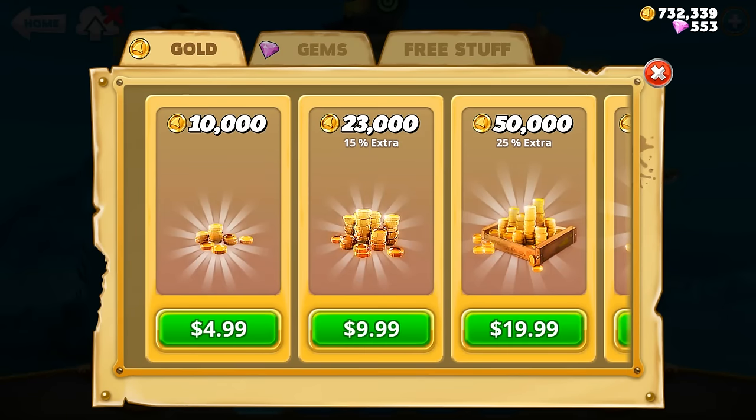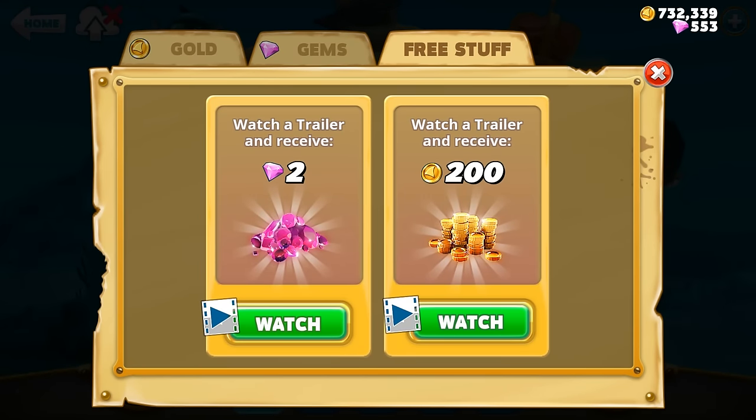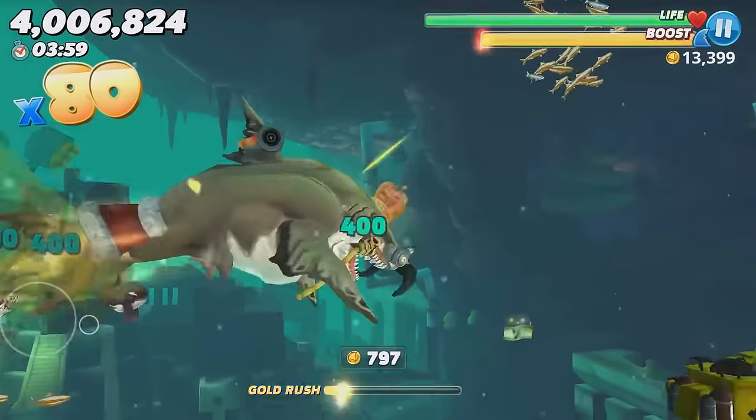Actually one of the best ways is by watching ads. In Hungry Shark Evolution you only got one gem for watching an ad, but in this game you actually get two gems for watching an ad, so you can get a decent amount of gems pretty fast just by doing that.